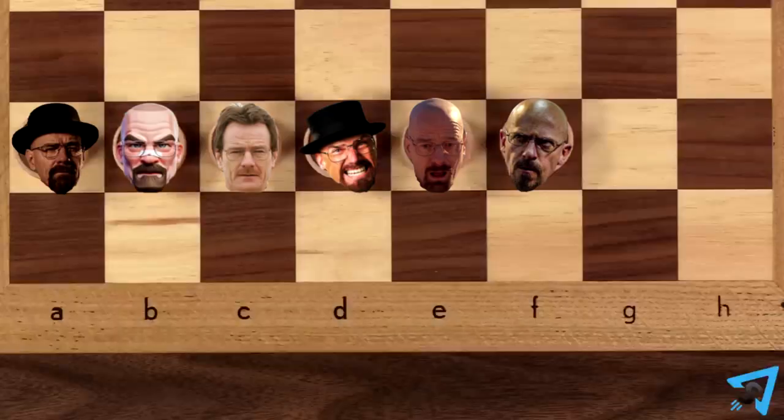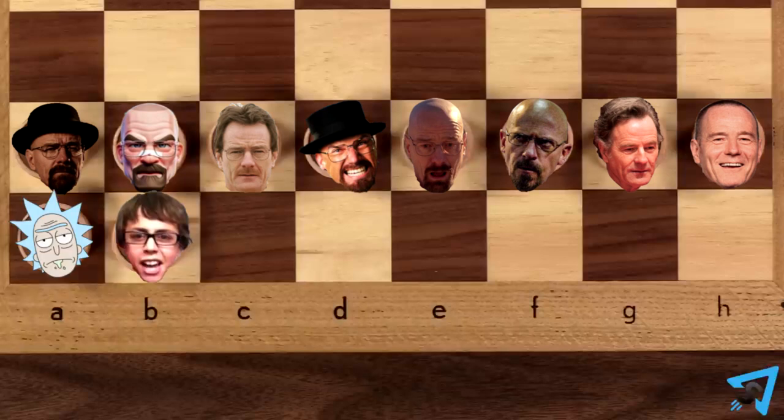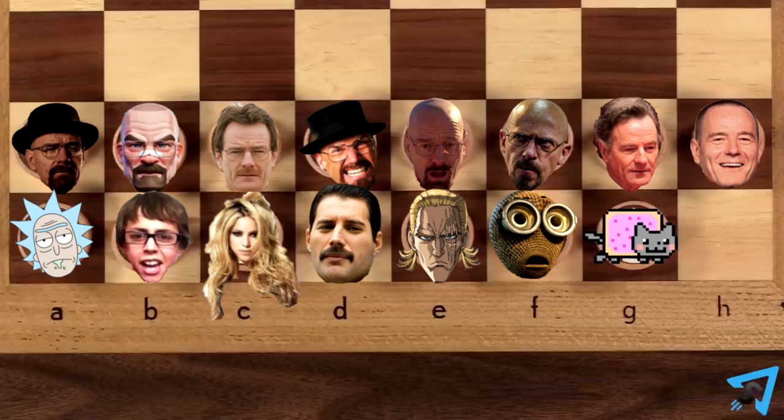Set up the second row with Walter Whites. On the first row, from left to right, set up rick, frick, sha king rick, queen, king, knight, knight and knight.